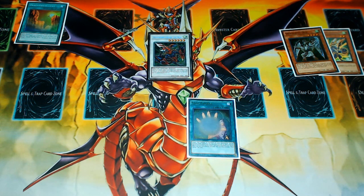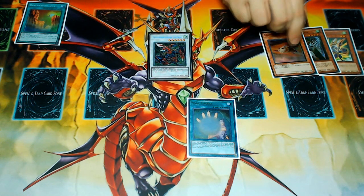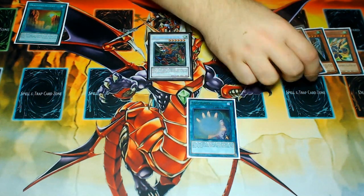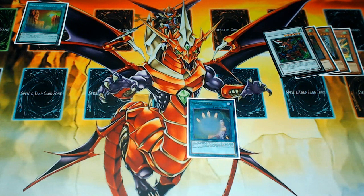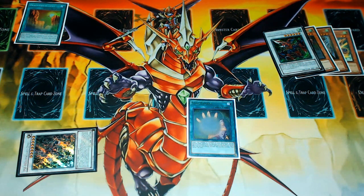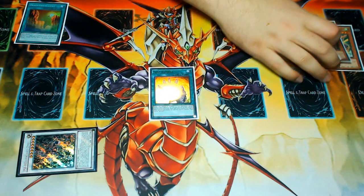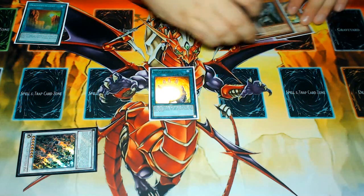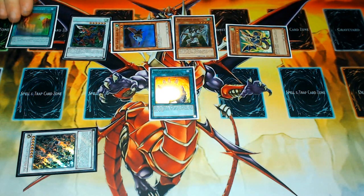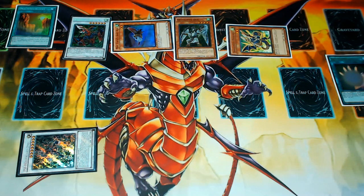Gator's on-summon effect is used to add and discard Mist Valley Baby Roc as your first step. Baby Roc will special summon itself, and then you synchro these two cards into your first Cipher Lord Omega, which you immediately use to banish itself and take a card out of your opponent's hand, gaining some information.